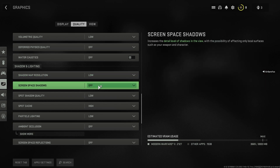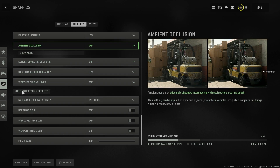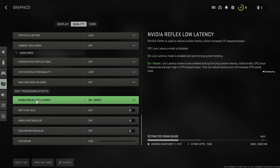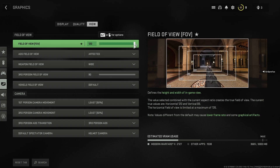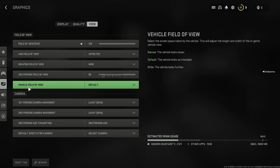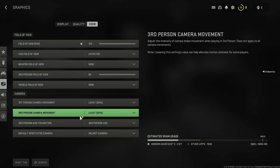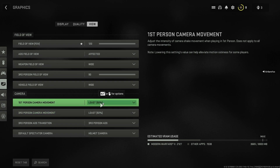Deferred Physics Quality: Off. Water Caustics: Off. For Shadow Map and Lighting, set Spot Cache to High and everything else to Low or Off. For Post Processing Effects, keep everything off. For NVIDIA Reflex Low Latency, test between On and On Plus Boost — whichever gives you the best FPS and quality, go with that. In the View section, set Field of View to maximum, Weapon Field of View to Wide, Third Person Field of View to 90, and Vehicle Field of View to Default or Wide.